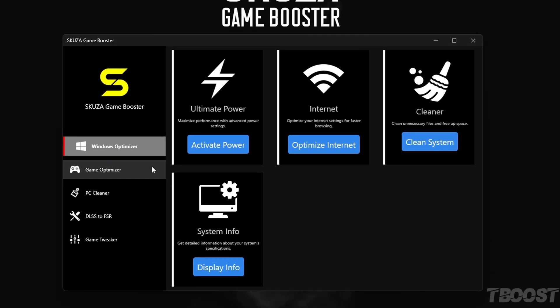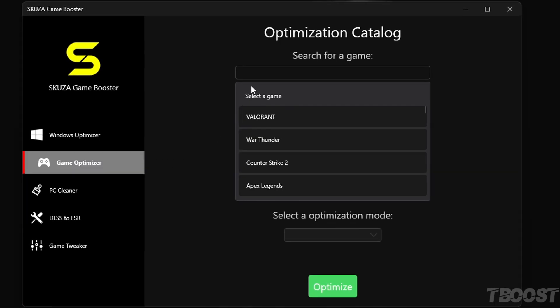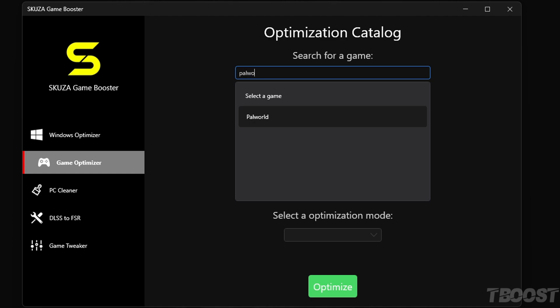Let me show you how easy it is to use Skuza Game Booster to boost your Palworld gameplay. First, fire up Skuza Game Booster. Head over to the Game Optimizer section. Here's where the magic happens. You'll find Palworld in the list.